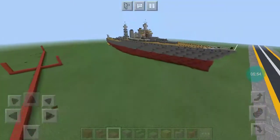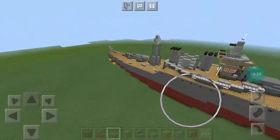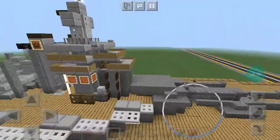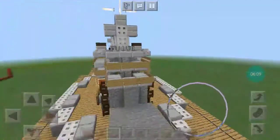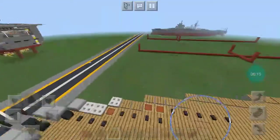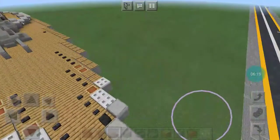And then here is USS West Virginia, Colorado-class battleship. I'm not a huge fan of how she turned out, though I do like the superstructure — it looks really nice, in my opinion. And that would be all of my American battleships.